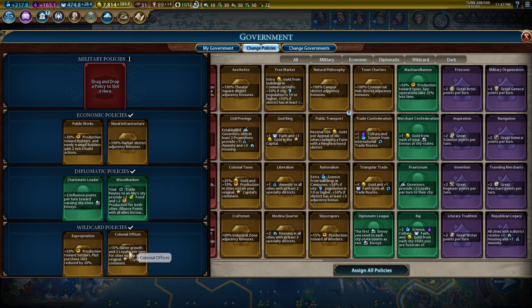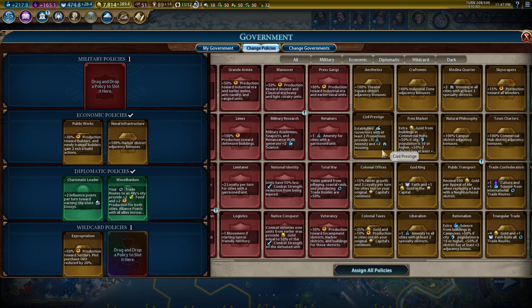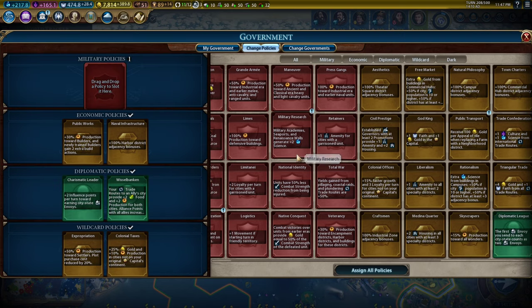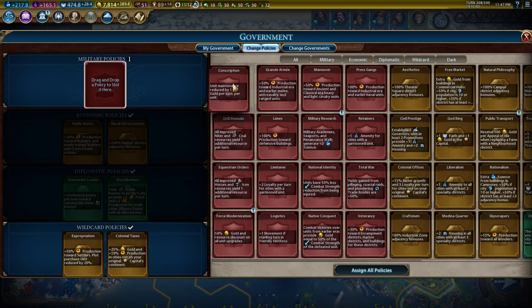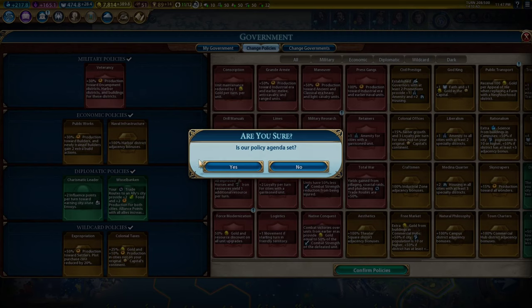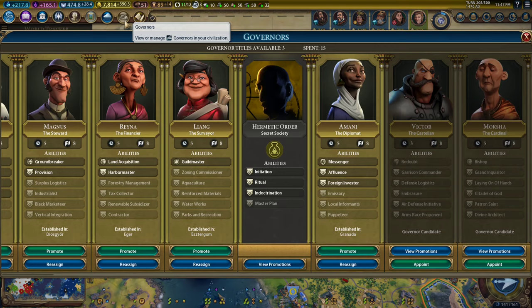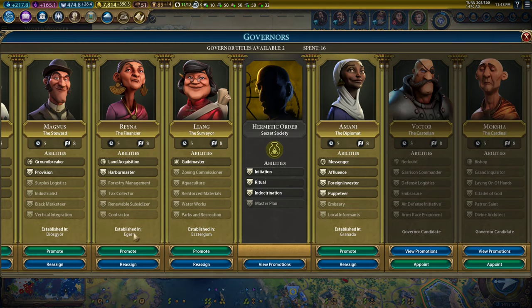We don't need the loyalty cards. We don't need colonial offices. What we could take is colonial taxes because we're going to need to produce harbors and all of that. Then I might take veterancy because we need production toward harbors — we don't need gold at all. I do have three governor promotions from the Casa. We can grab Puppeteer, which allows me to become suzerain of things basically wherever I want.